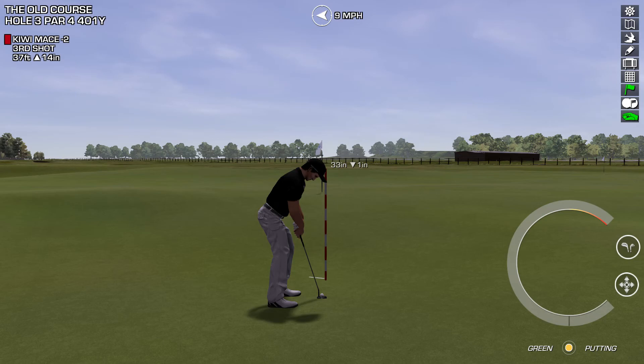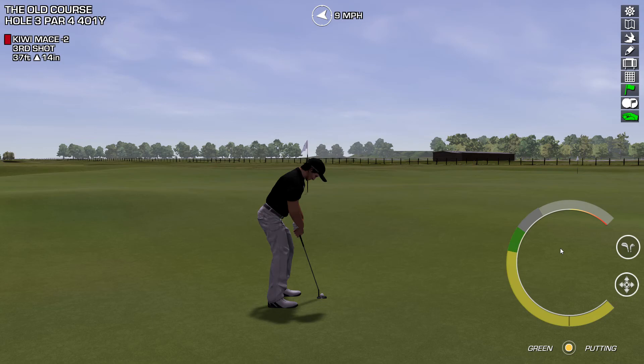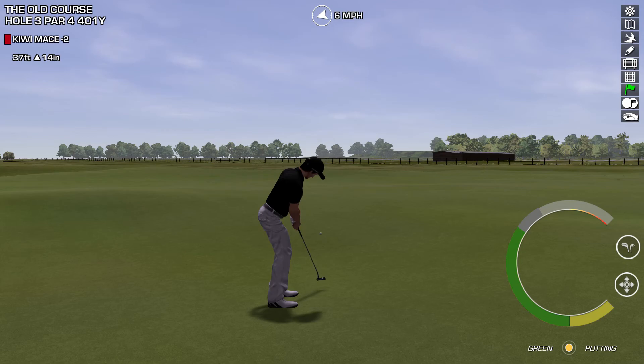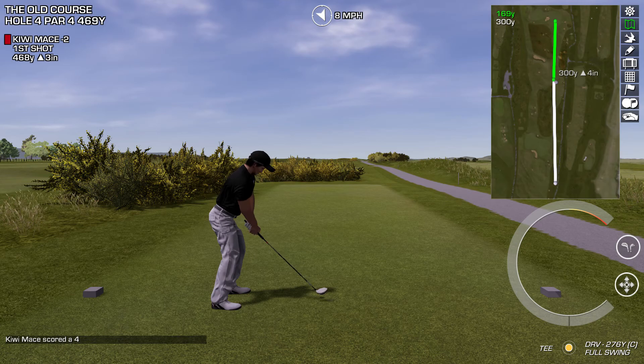This is all about distance control right here. One thing is, with the big fairways, they also have massive greens, so quite often you could end up with some pretty significant putts if you're not careful. 37 feet up 14 inches — got to give this a real good tonk. I don't know if I've given it enough there, actually. Look at that — beautiful lag putt. And I will take the gimme while it's on offer.